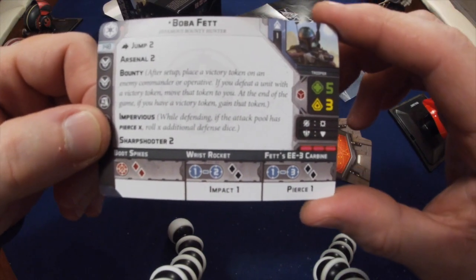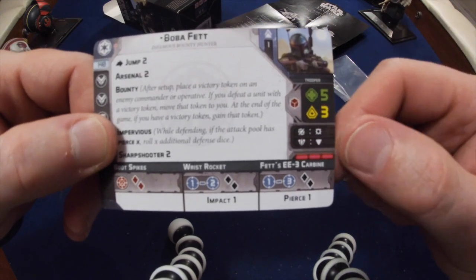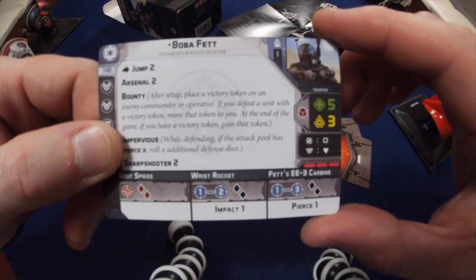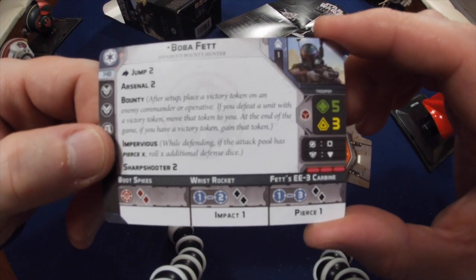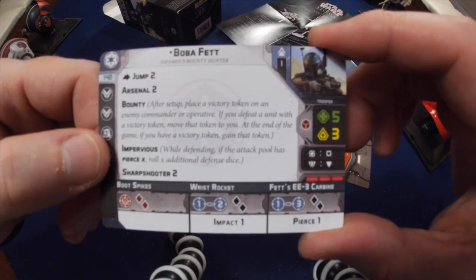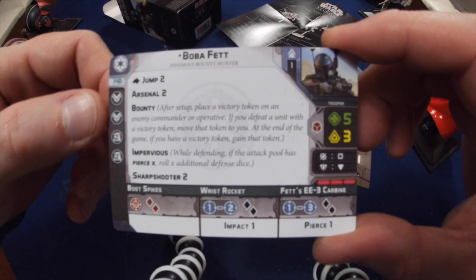You should be scoring hits with those black dice. He has red defense dice, 5 wounds with a courage value of 3. He has a surge to crit and surge on defense — the best surges you can possibly have. And his move is 3, so with that jetpack and Jump 2, Boba is really going to be able to get around the battlefield where he needs to go.